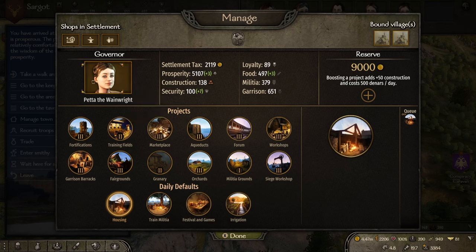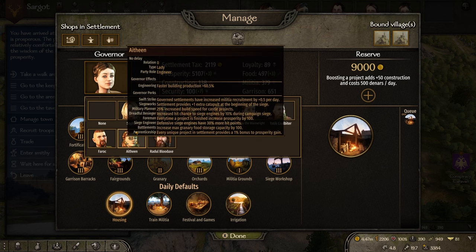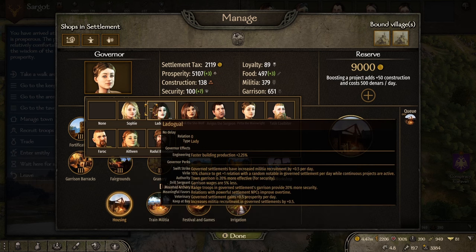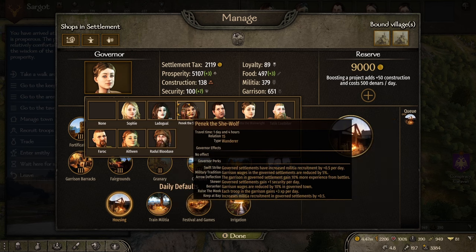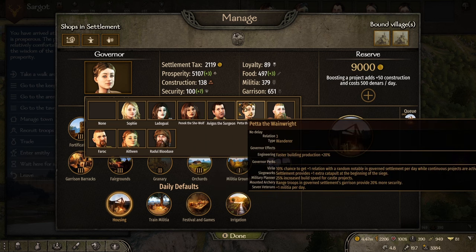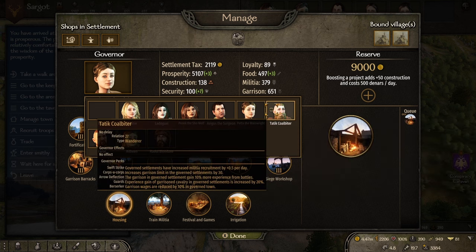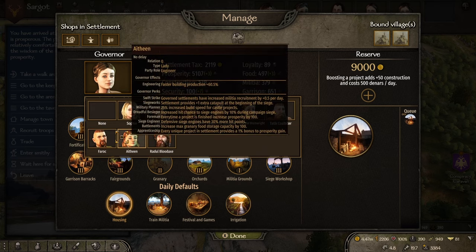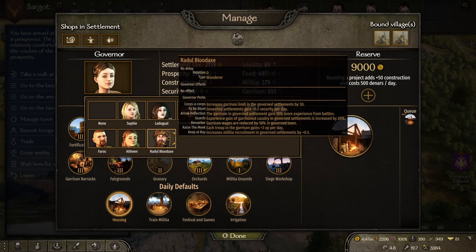You can have a governor for your town and that really matters. Depending on who you pick, the governor can matter hugely in different things that come out of that. Every governor actually has different abilities and different perks based on the stats that they have — different people's stats will affect just how well they can lead a town. For instance, if you have a character with high engineering then they're probably also going to be good for giving you a high construction level. Make sure the culture is correct and have a look at what other benefits you have.